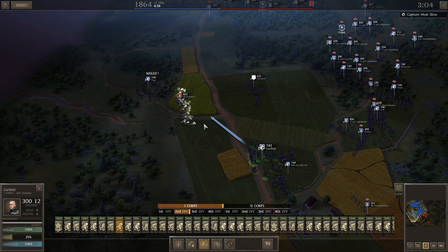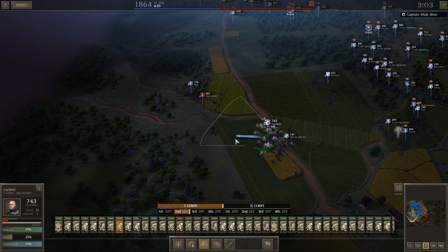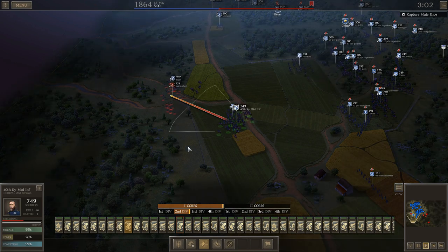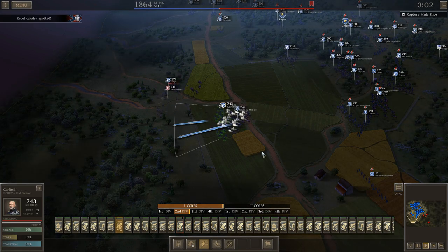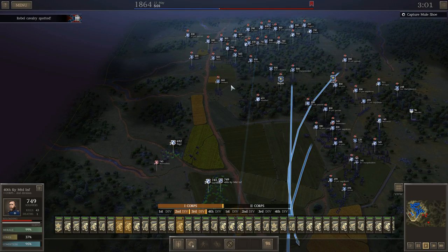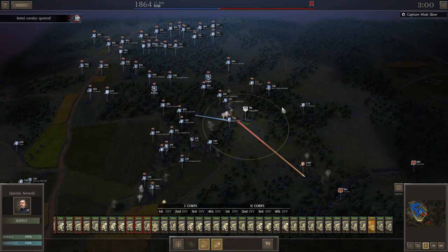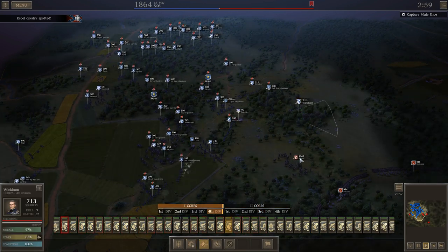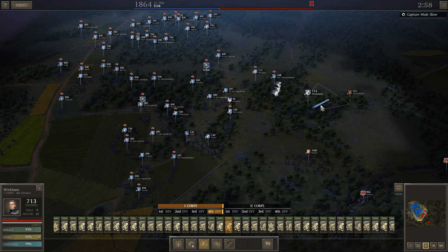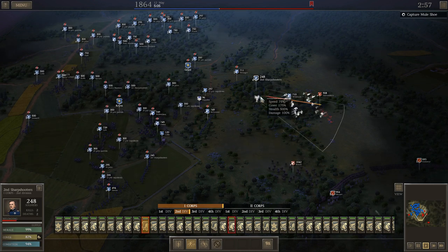We've got to get these skirmishers out of here before my men start riding down in there. We don't want melee. Rebel cavalry spotted — he's riding out at me, trying to get those supplies back. Not going to work. He's definitely trying to disrupt things by sending skirmishers out and it seems to be working for the most part.